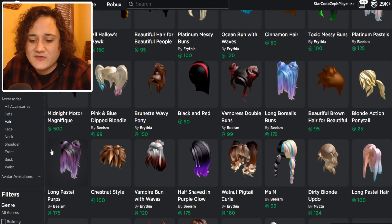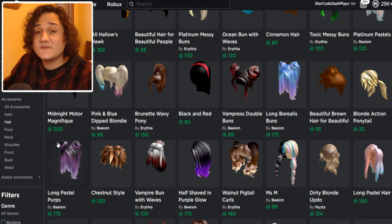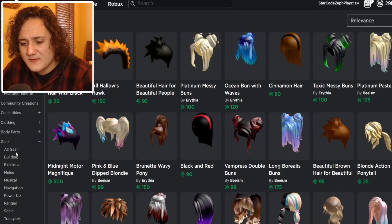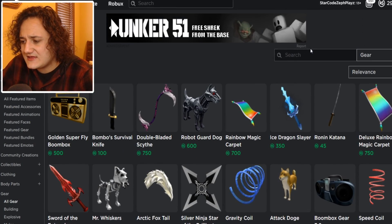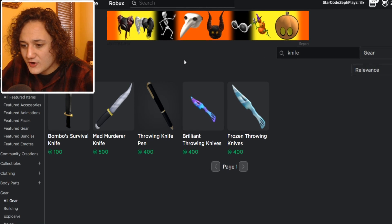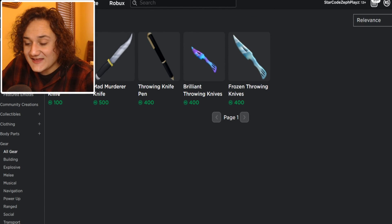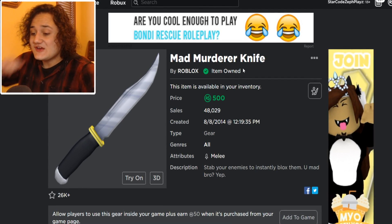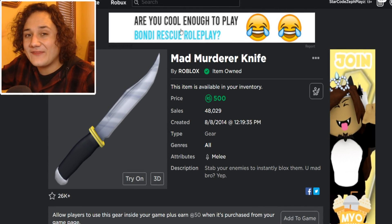Next we're gonna look for the knife before we find the face. Let's go to Gear and search knife to see how many different knives there are. Oh look at this - Mad Murderer Knife and it's 500 Robux. I guess I already own it. We already got the next item for the outfit.